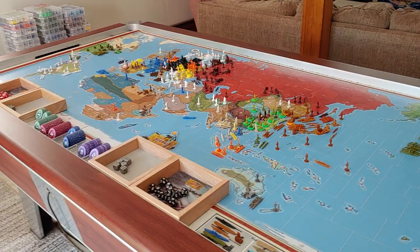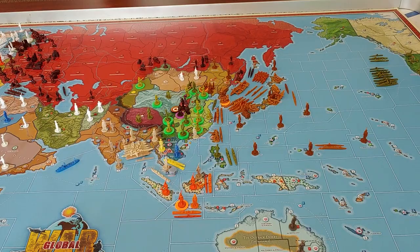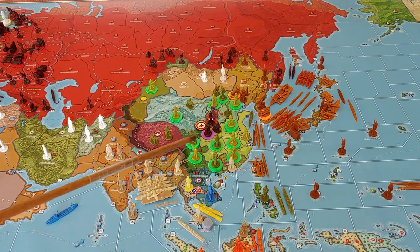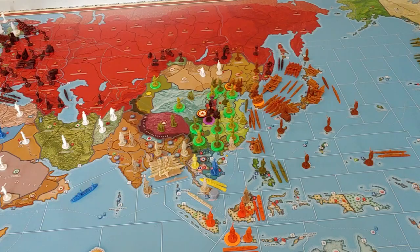Turn one is completed. Not a lot really going on, as is typical in turn number one. We'll start over here in the Pacific - not much at all going on. Japan stayed away from attacking China on turn one. The thinking is that the Communist Chinese (CCP) and the National Chinese (KMT) are going at it right now, so Japan is just kind of staying out of the fray, letting them fight it out a little bit and maybe weaken each other, and then Japan kind of swoops in.